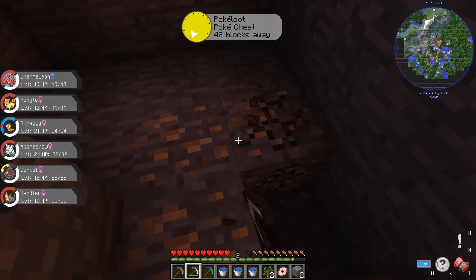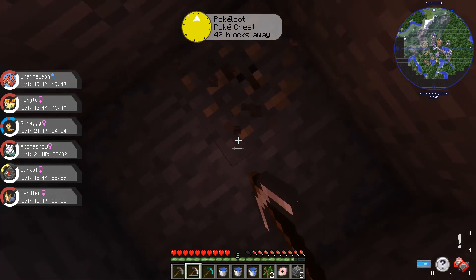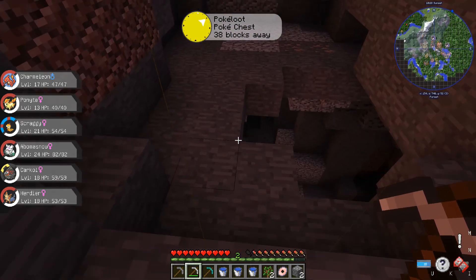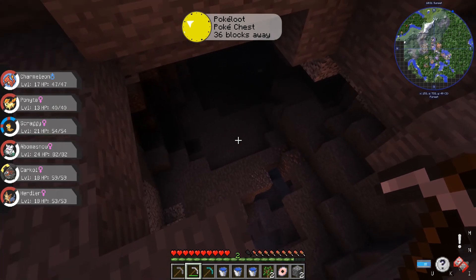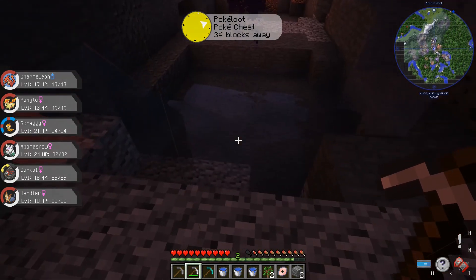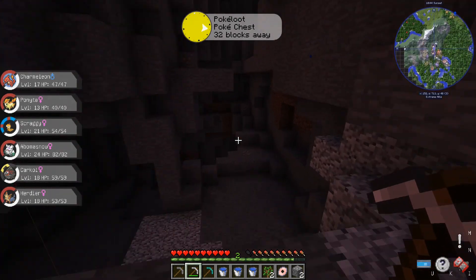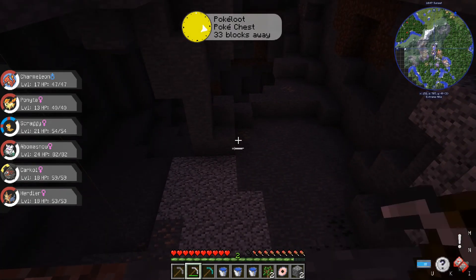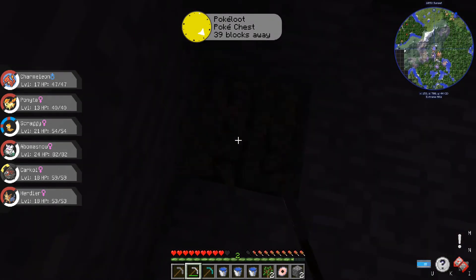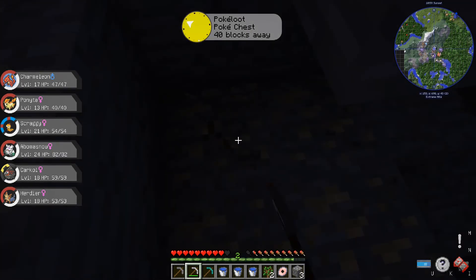We are indeed gonna need a lot, and this fossil machine is really worth trying to get. Wow, this cave is interesting — I may not go down there just yet. I can immediately see more bauxite over there, and then iron. There's some more bauxite — beautiful, because we need as much of this as we can get.